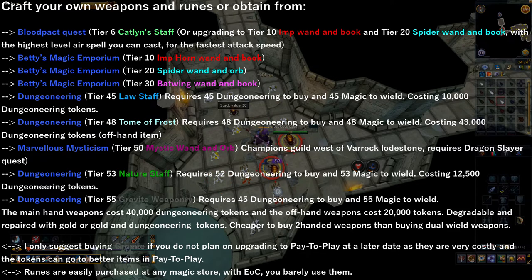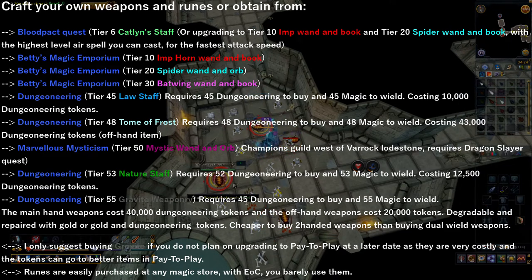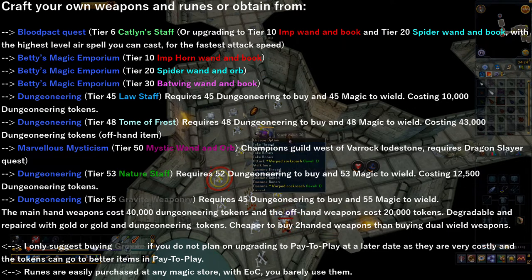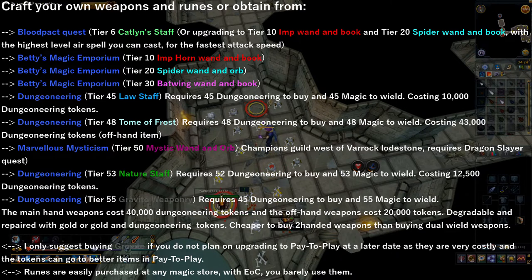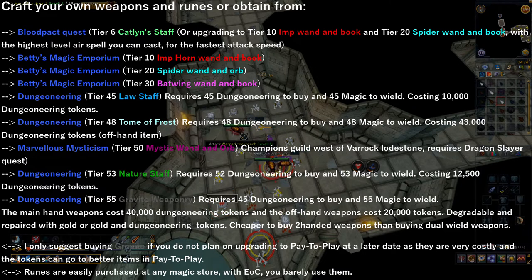The strongest magic weapon you can obtain in free-to-play is the tier 55 Gravite Staff, which requires 45 Dungeoneering to buy and 55 magic to wield, and only costs 40,000 Dungeoneering tokens. As I've suggested earlier in the guide, only buy Gravite weapons if you don't plan on upgrading to pay-to-play at a later date, as the Dungeoneering tokens can go to much more useful items like the Charming Imp and Bonecrusher. Runes are easily purchased at any magic store, and while using Evolution of Combat you don't actually use that many runes, so you can easily last hours without going through a large quantity.